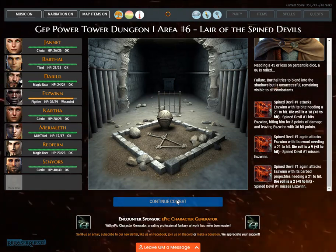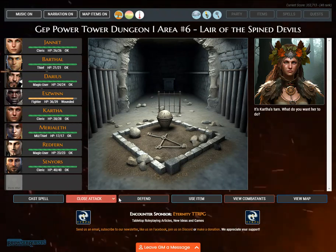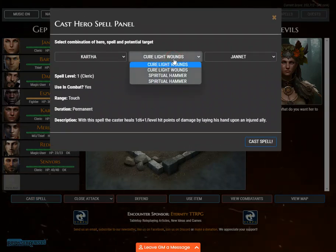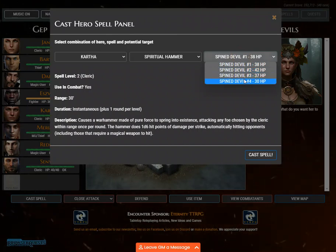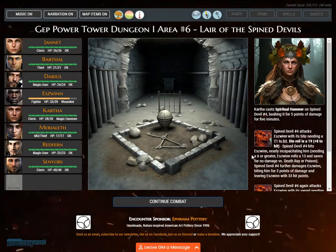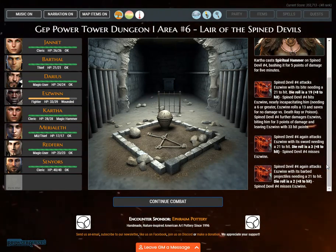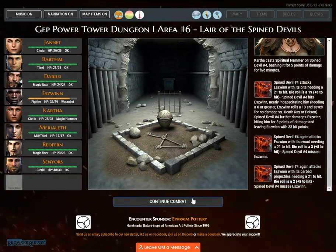Spined devil number one attacks Eswin. Karthal casts spiritual hammer on Spined devil number four, bashing it for 5 points of damage for 5 minutes. Spined devil number four attacks Eswin with its bite, needing a 21 to hit. Die roll is a 19, plus 8 to hit — Spined devil number four hits Eswin, nearly incapacitating him.